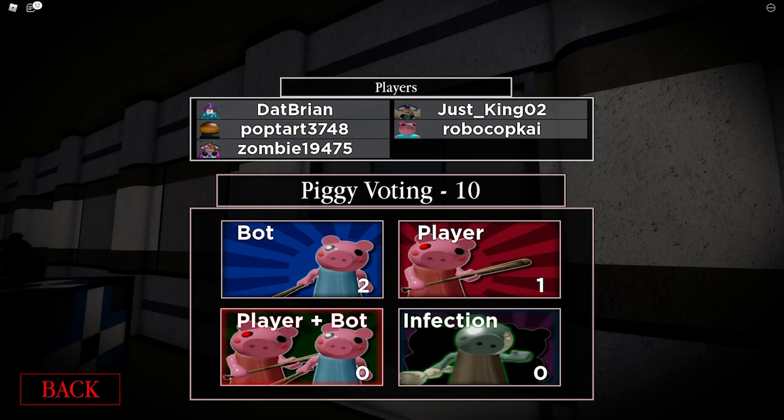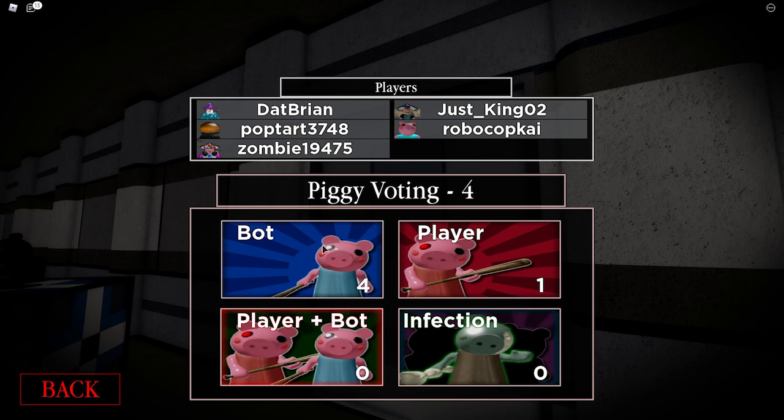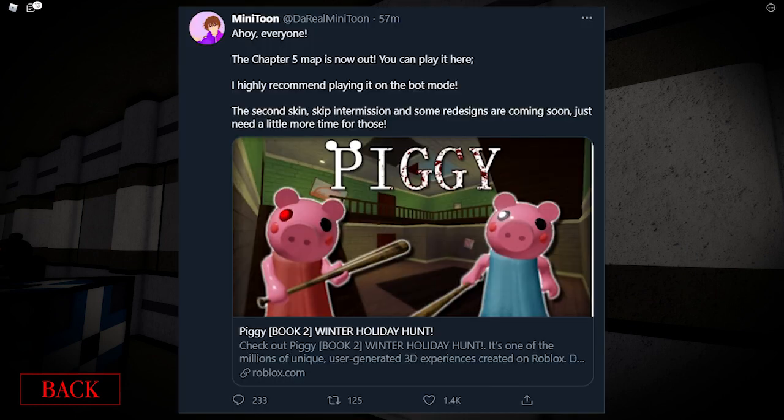Minitoon tweeted this out: 'Ahoy everyone, chapter 5 map is now out. You can play it here.' He highly recommends playing the bot mode, which we're doing right now. And the second skin will be coming out, and also there's going to be a skip intermission, and some redesigns are coming soon.